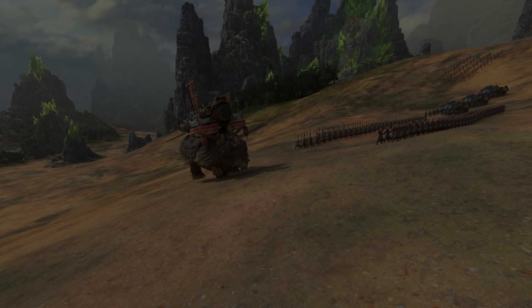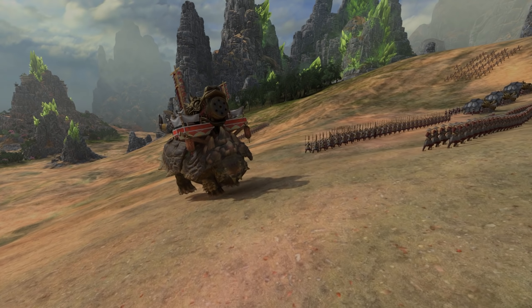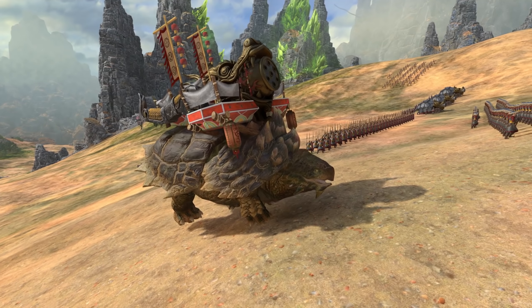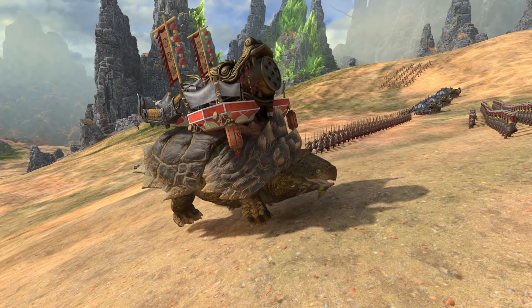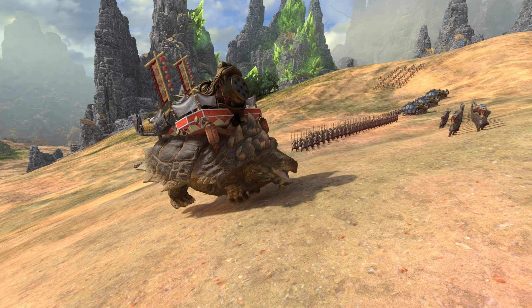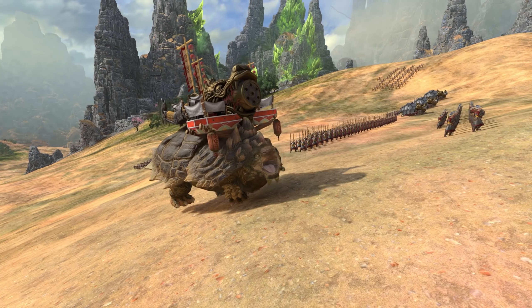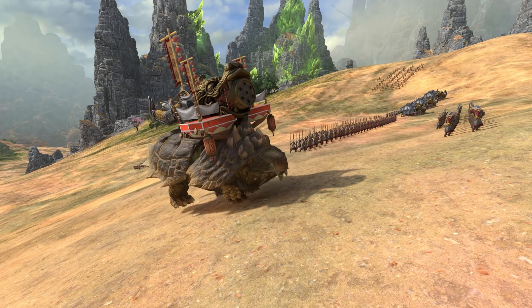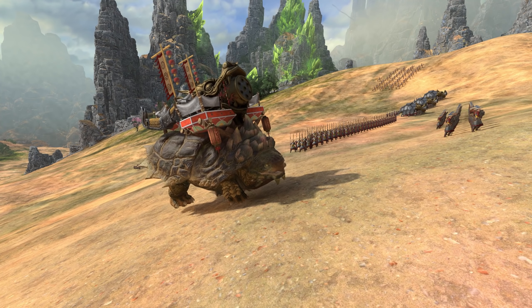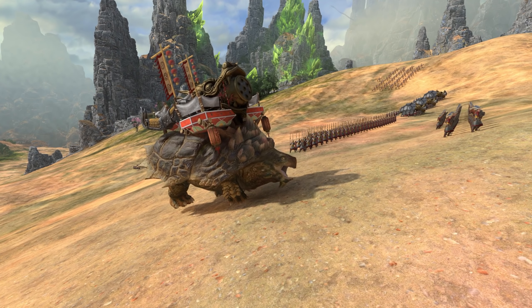Hello and welcome back folks. Heir of Carthage here in Total War Warhammer 3. You might be wondering why you're seeing a giant turtle with a rocket battery of sorts on its back — it's because we're here to take a look at another mod today. This one is going to be Dead's Cafe Units. He added five units to Cathay with this mod. I'll have a link in the description; it is some really cool work and I wanted to show it off.